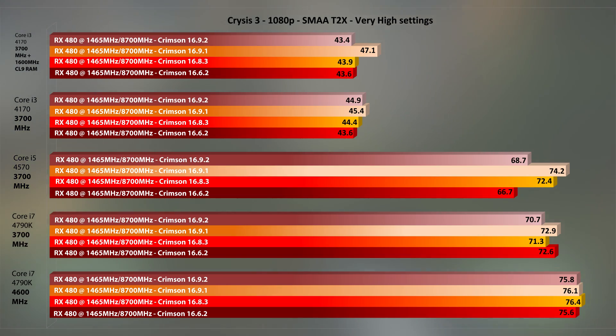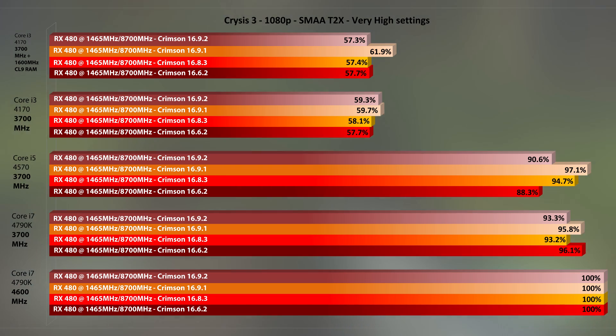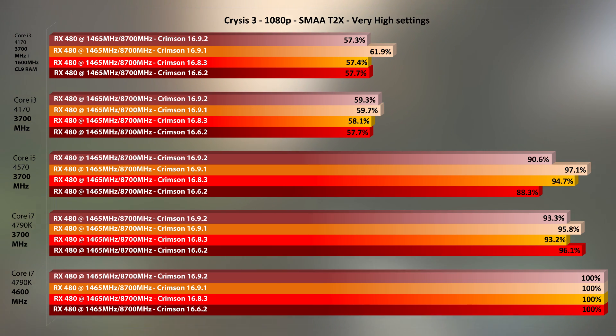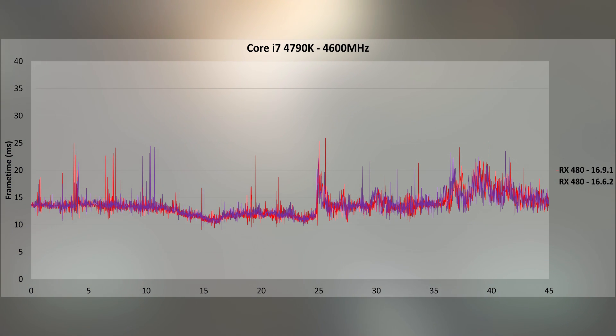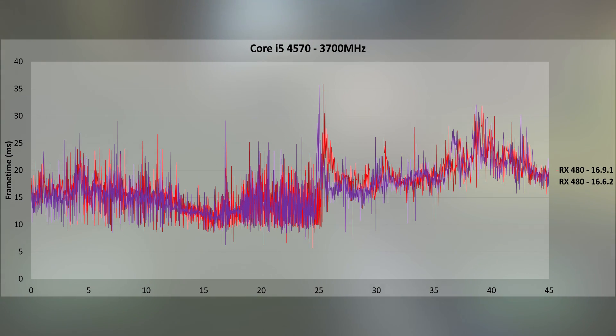Crysis 3 shows the best performance on 16.9.1 — this is the game where I had to retest multiple times due to strange results from 16.9.2. If you still play Crysis regularly, it may be better to stick to 16.9.1. PPR shows the same situation with 16.9.1 leading the pack and being the smoothest driver with the i3 and slow RAM combo. For frame times on the i7, both drivers look good, with 16.9.1 slightly better and more grouped. Switching to an i5, however, makes Crysis scream — frame times all over the place with no clearly better driver.